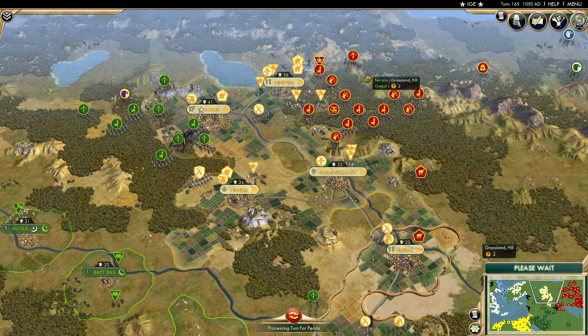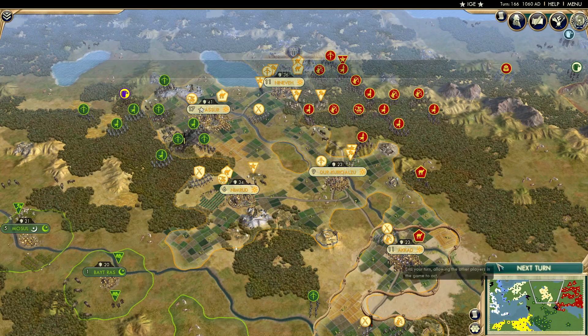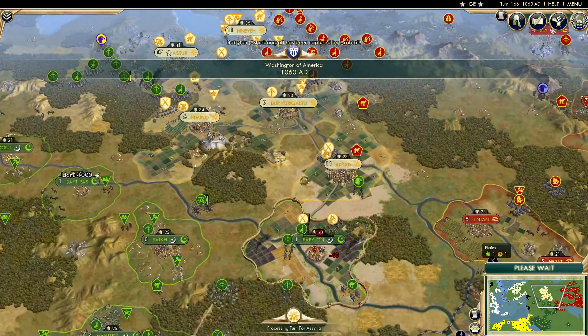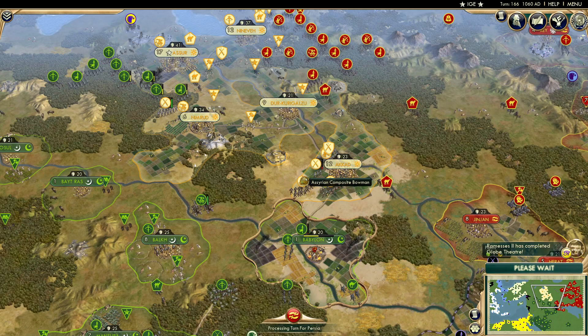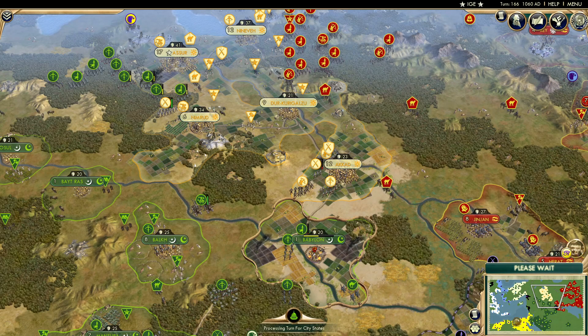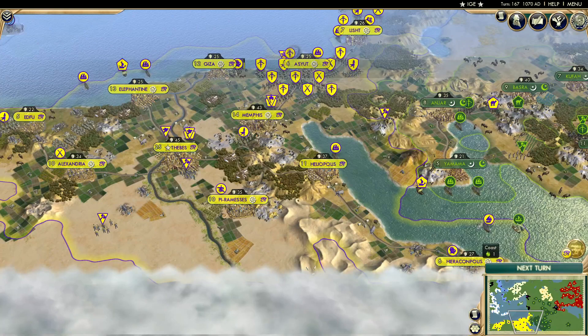Is Persia going to join — is there a go now? It's taken a while. Once again they didn't pull the trigger. I feel like they want Arabia to do all the work and then sneak in and take it at the end. But as you can see, Babylon keeps changing hands and will probably stay with Arabia this time. Egypt also completes the Globe Theatre and has Gatling guns — pretty impressive.